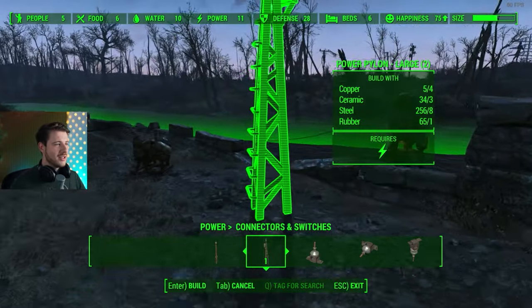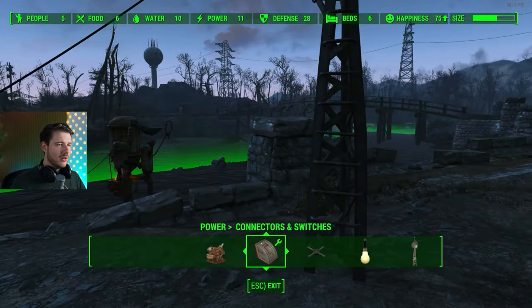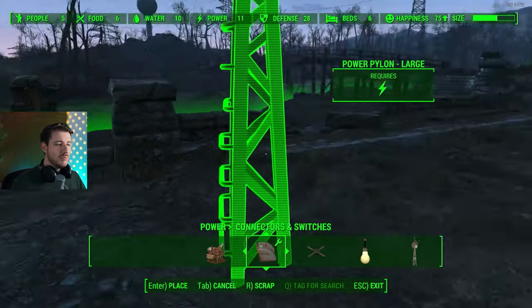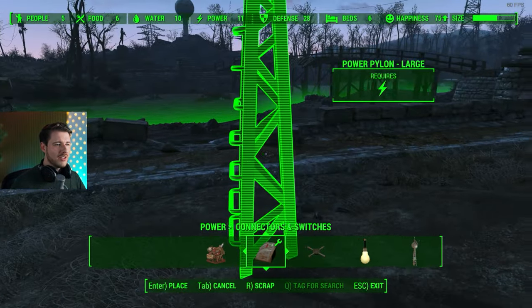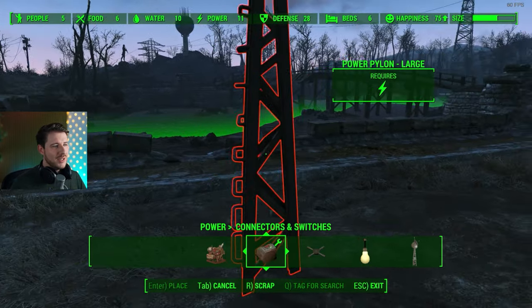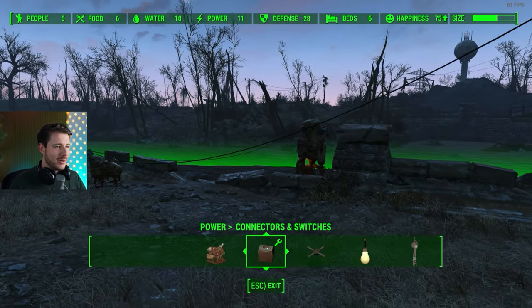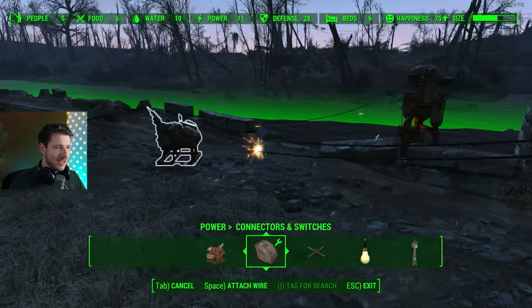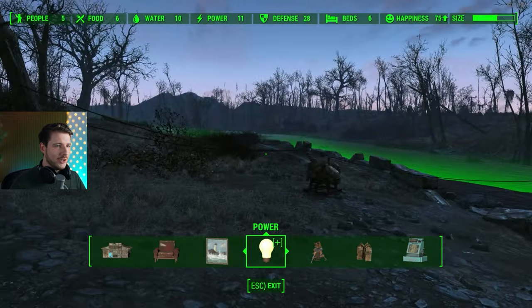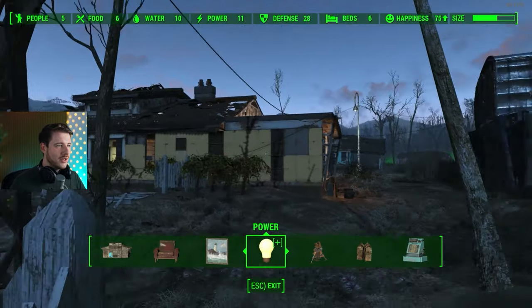Pro tip: wires have a limited range. Connect your wire to your generator or to another pylon, and when you've reached max range it will turn red — it might also turn red due to bad terrain. That way you know you're at max range, which is much easier than trial and error. I'll put it back in my workshop and connect all the energy to my town this way.